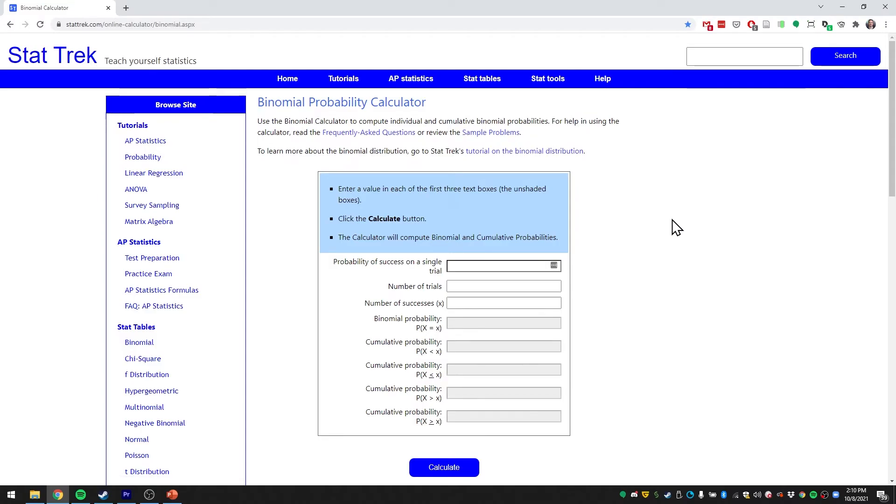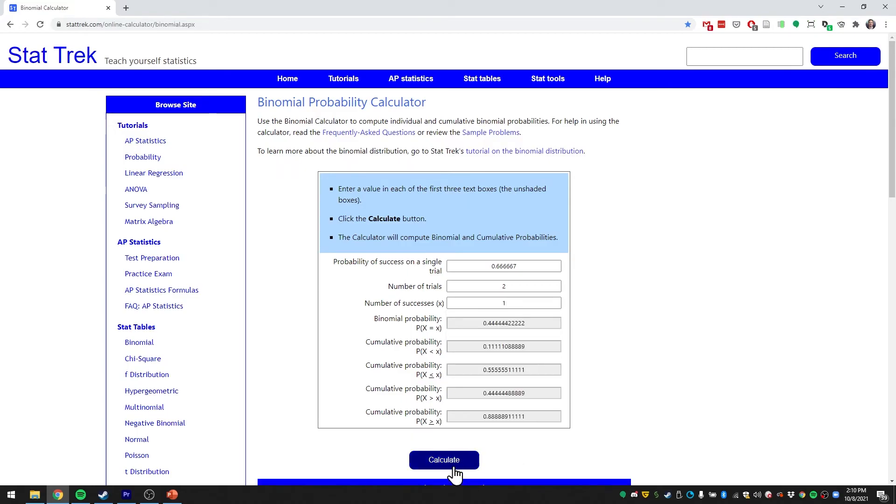So if we want to solve that problem with one success and two die rolls, we can use this calculator and do it a lot quicker. The probability of success of a single trial is four out of six, or 0.6666667. The number of trials is two because we're rolling our dice twice, and the number of successes we're looking for is one. When we calculate this we get a number of options. The first is the chance of rolling exactly one success out of two trials, which would be 44 percent. However, that's not really what we're looking for — we want one or better. That number is the last one, where the amount of successes rolled is higher or equal to what we're looking for. So the answer, as we already calculated manually, would be 89 percent, or 88.8̄9̄ percent.